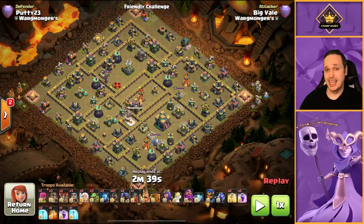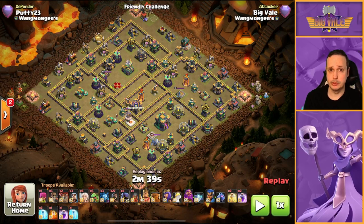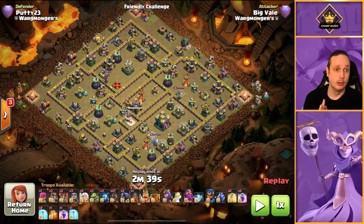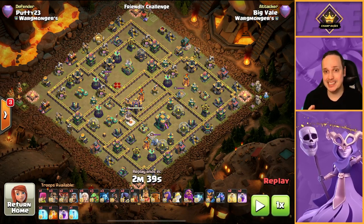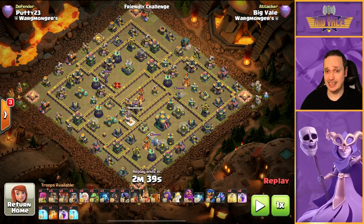Next we have our attack on Putty. This is the last full walkthrough I'll give — after this I'll talk through the attacks as we go. We're looking to build a path that gives our hogs a nice clean route to follow. The path that jumps out at me immediately works through this section of the base.